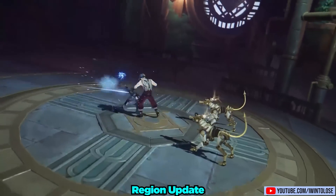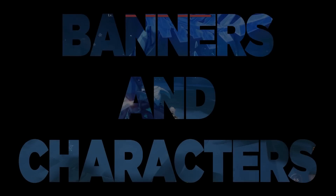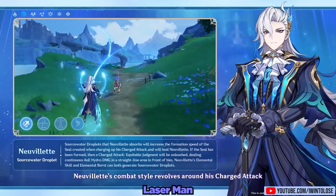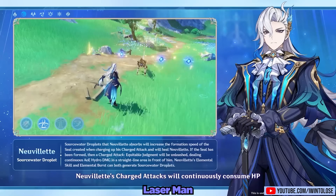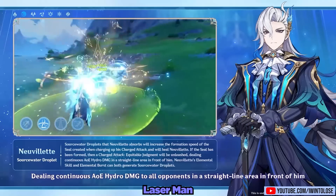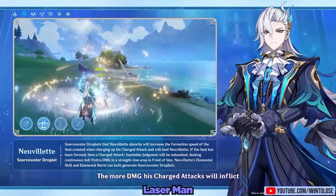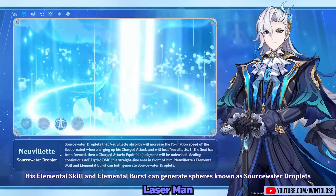Both Rysely and Nouvellet are getting their own character story quests. Speaking of laser man and punch man, Nouvellet will be our next playable and collectible 5-star character. Nouvellet, our water-tasting aficionado, is here to go Super Saiyan Blue and spam his kamehamehas. By gathering a bunch of dragon balls, he'll much more quickly charge his kamehameha.